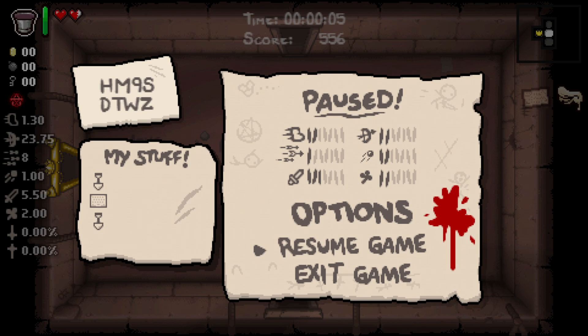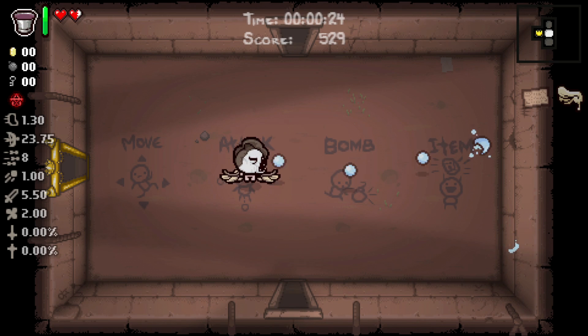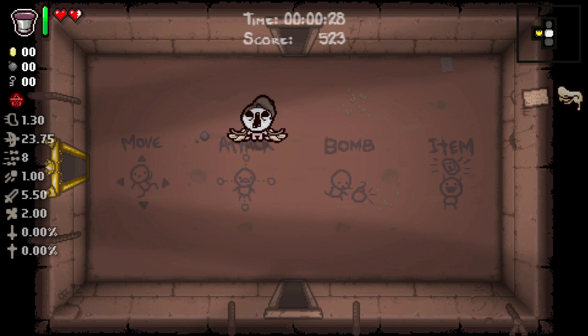Communion reverses the trajectory of all enemy projectiles and transforms them into homing tears. I'm interested. We also start with Spectral Tears. Wow, we look absolutely horrifying. And we also have what I'm assuming are Wax Wings — Wax Wings grants flight and major stat upgrades until the player takes damage on the floor. Then it teleports me back to the start. Right now we got 5.5 damage and 8 rate of fire. That's insanely good.